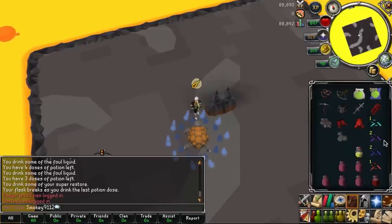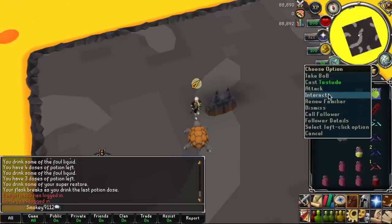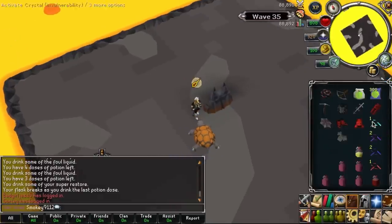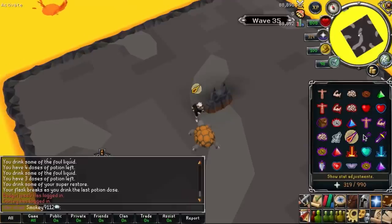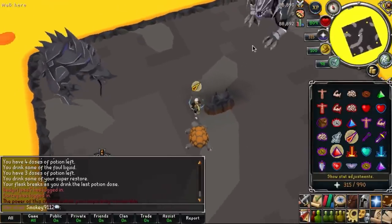Now at the start of the wave, you want to pray mage and stand on the west side of the middle rock. When you see the wave 35 sign, activate your invulnerability crystal. A level 300 melee will spawn to the northwest — let it hit you once, then run 1 north and 2 east.